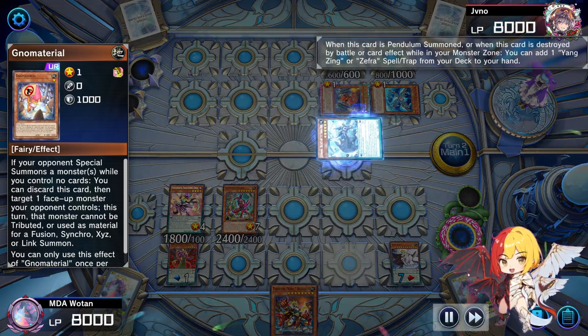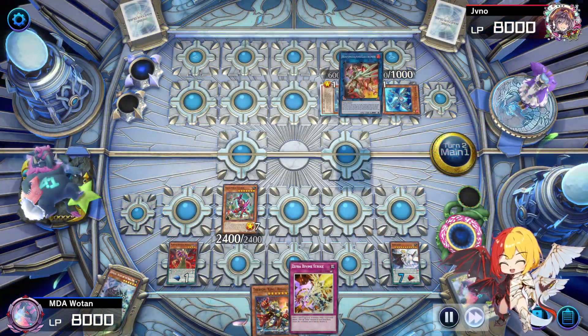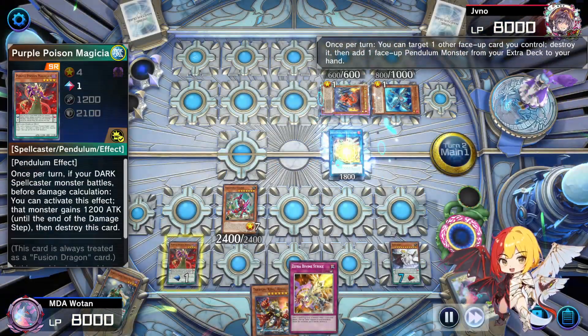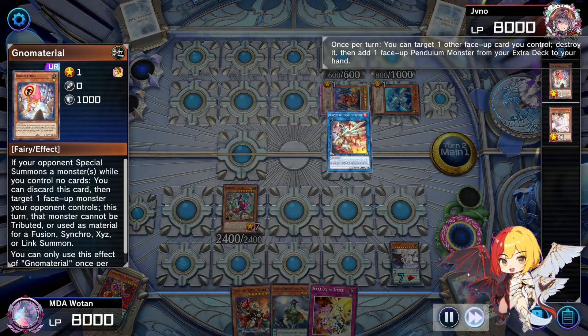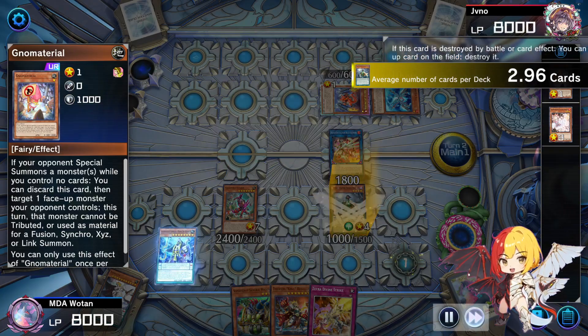Here we go for a line just for lethal. I'm gonna fast forward a little bit — we basically use Electromite to get access to our Wakaoshi since we don't have spells or traps in the graveyard, and then we use the effect here to pop both of our scales.